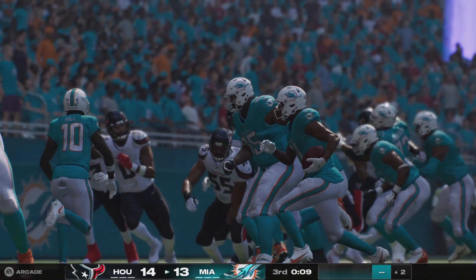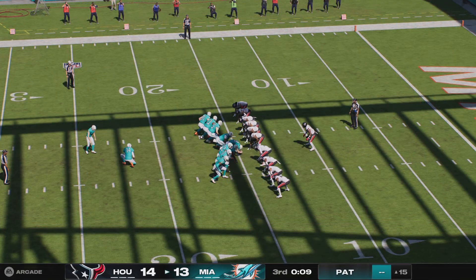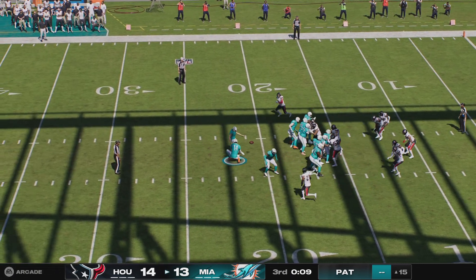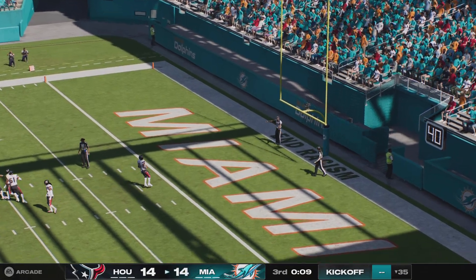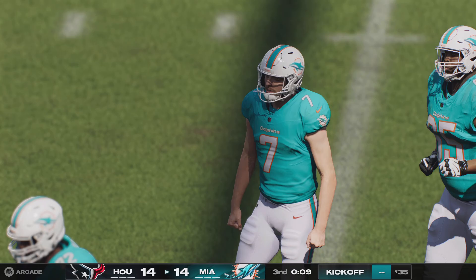Making defenders look silly out there on his way into the end zone — Raheem Mostert, touchdown Dolphins! Taking care of business on the ground to get the score. The big guys up front deserve some praise. It really only takes one guy to distort the defense and win his block, but give credit to the entire unit — they did their job and rewarded their offense with a touchdown.